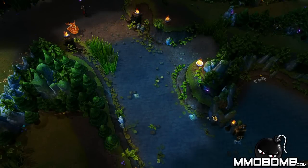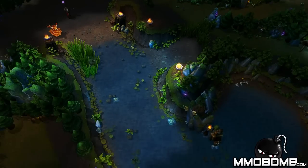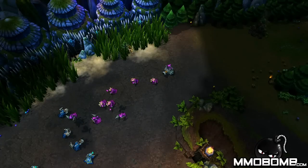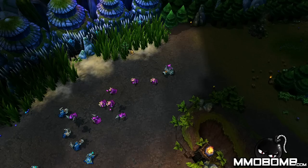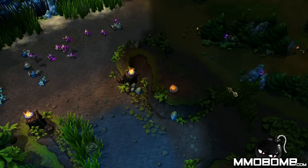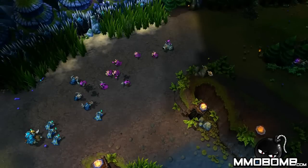An alternative to this ward is placing a ward directly in your tri brush. This ward should only be used if you're having trouble catching enemies entering the brush and they're catching you by surprise. This gives you decreased vision down river and towards the tri brush, however it does give you vision inside the river brush in case there is an enemy there. Another useful warding location for both top and bottom lanes is actually in your lane brush. Placing a ward in the secondary brush allows you to see if the jungler is attempting to come through the lane or through tri brush to avoid the river ward and gank you.